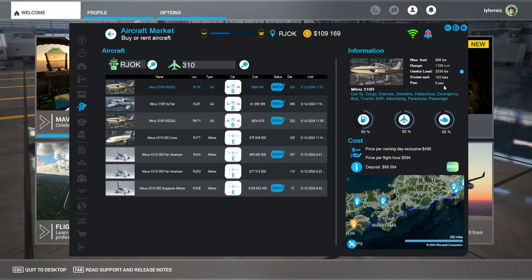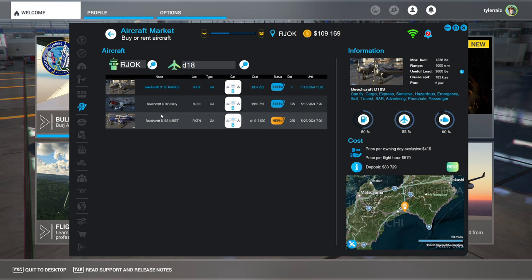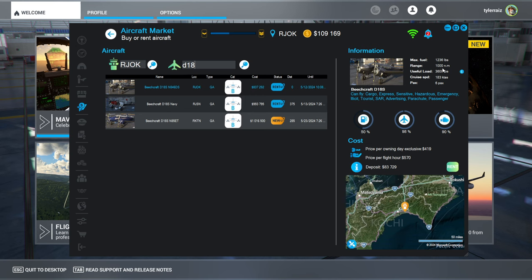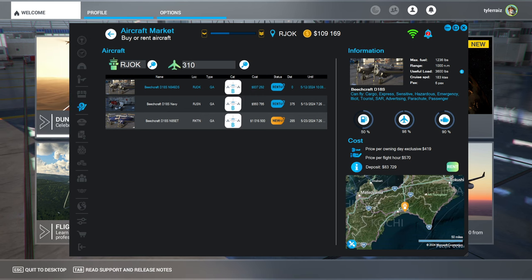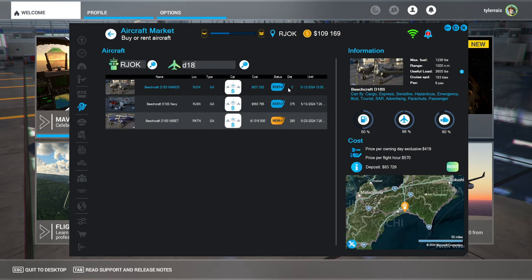The other option has been the Model 18 — the D18 — available here at RJOK. It's lower deposit, it has a lot more useful load: 3,600 pounds. But it's not a tricycle gear. Max fuel is only a little bit more and it has about the same range. Maybe I can rent this one and go to where the other one is — we'll test-fly this one on the way. So we'll find a mission to RJTK. But for now we'll rent the D18. We'll see how the D18 works for us. Rent — deposit. I've got that aircraft.